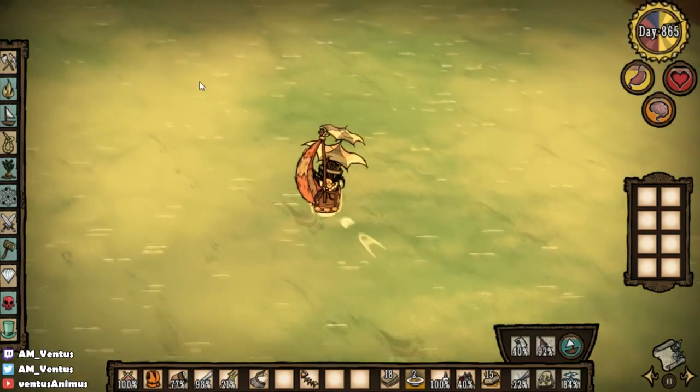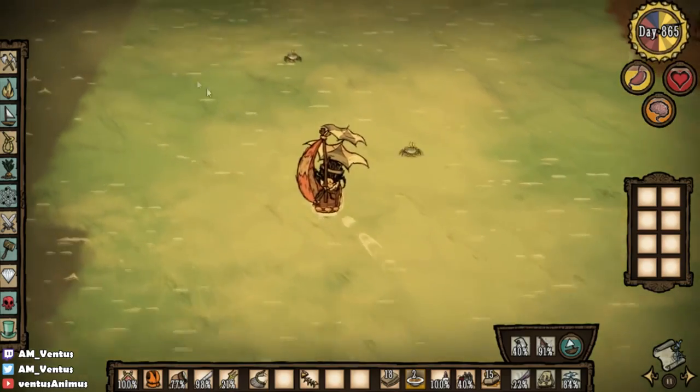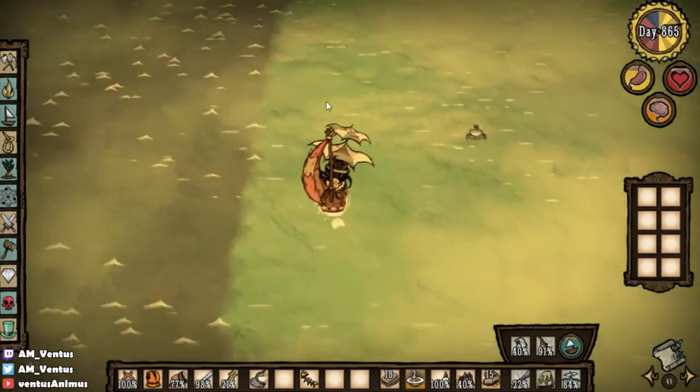Is the new sail better than the cloth one? I have no idea, I'm just testing it out. It looks kind of weird, but it is made out of snakeskin.